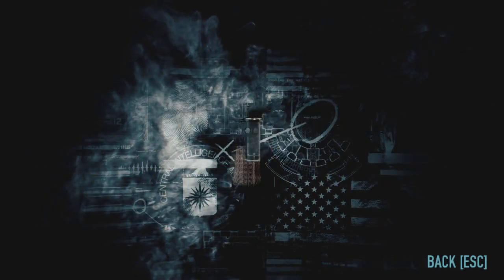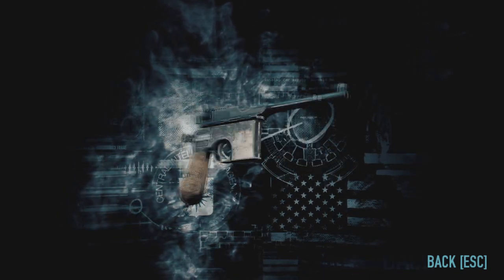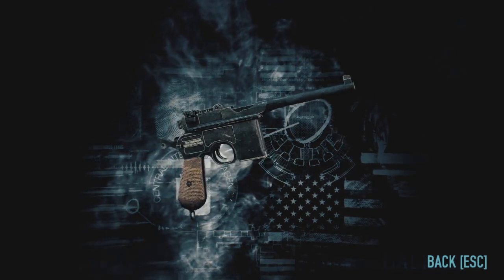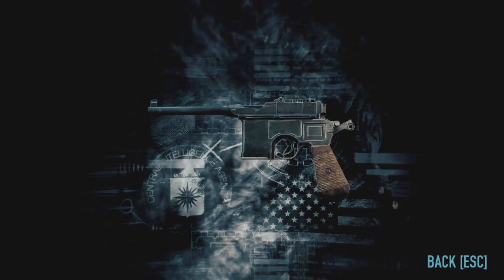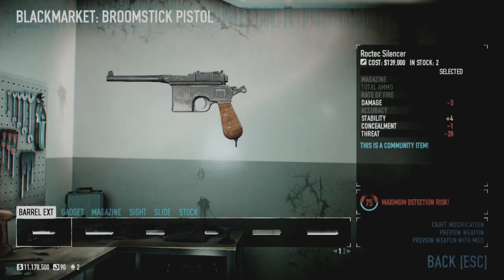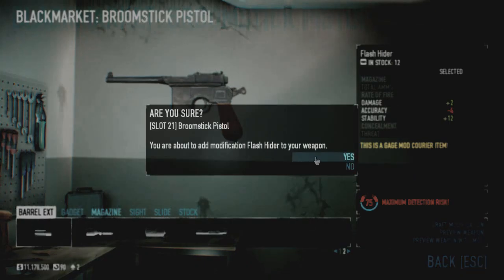After looking at the Nagant and the Buzzsaw, we are now looking at the Broomstick Pistol. This is based on the Mauser C96, or the Broom Handle Mauser. This is a high accuracy, okay concealment secondary — its total ammo is okay, kind of middle of the road in all stats. We're kind of seeing a pattern here with the weapons of this pack.